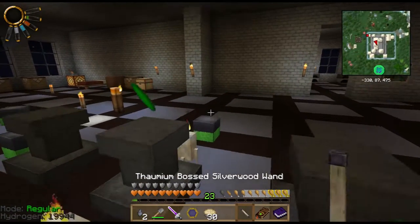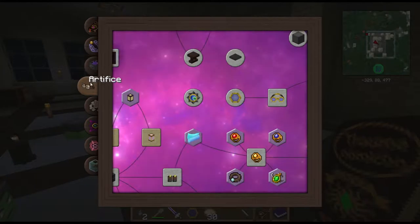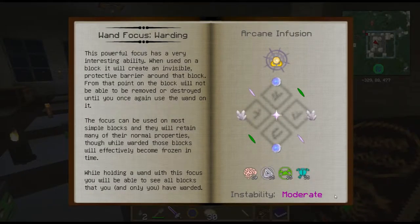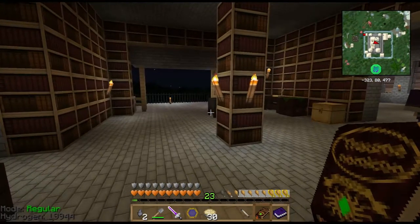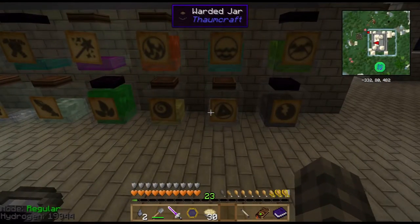All I'm missing now are the aspects for this particular project, and then we'll have a warding focus. I'm going to need order, earth, time, and cognito.